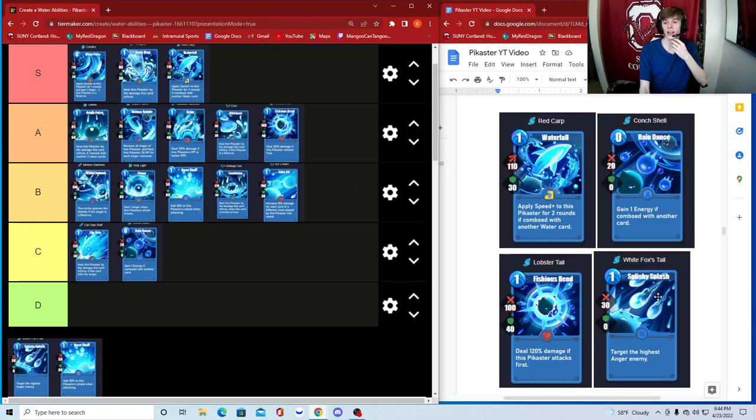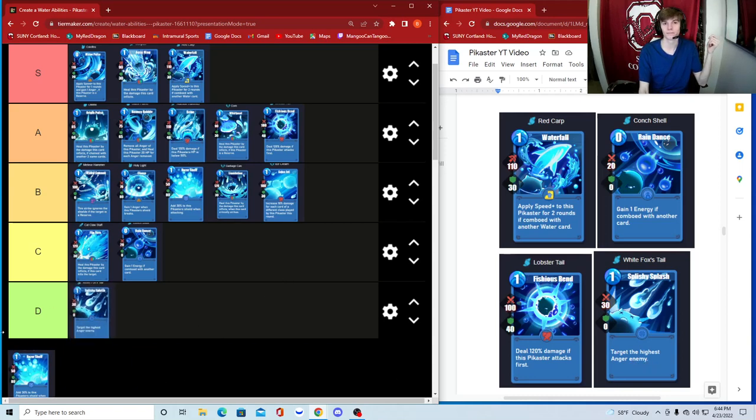White Fox Tail — target the enemy with the highest anger. 30 damage, no shield. I don't see the utility at all. Why would I want to specifically target the enemy with the highest anger? I'm not sure what the purpose is. Not my favorite card, just not seeing it. It's just a trash card — simply not good.